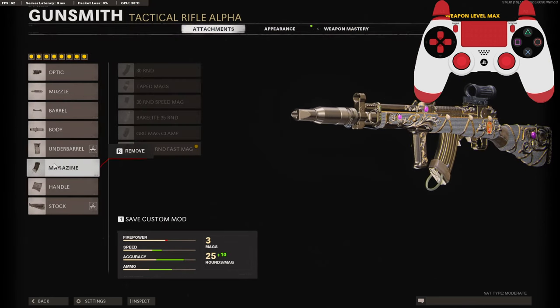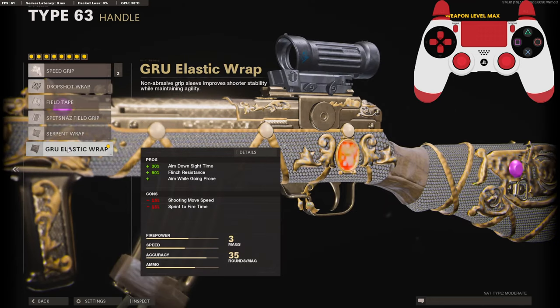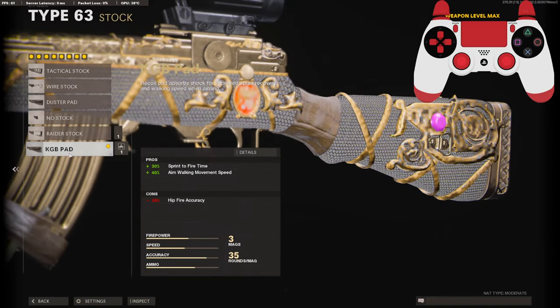On the magazine, the 35 Round Fast Mag, or whatever you prefer. On the handle you're going to need the Grew Elastic Wrap for the aim down sight time, flinch resistance, and aim while going prone. And on the stock I am using the KGB Pad for the sprint-to-fire time and aim walking movement speed.